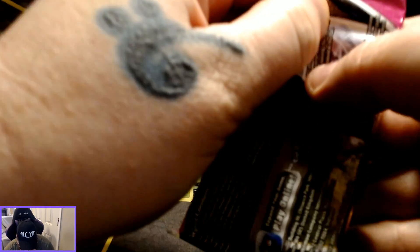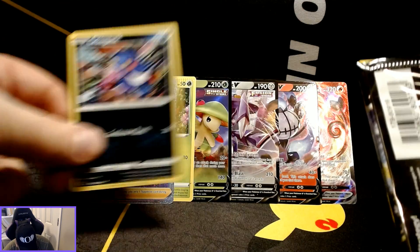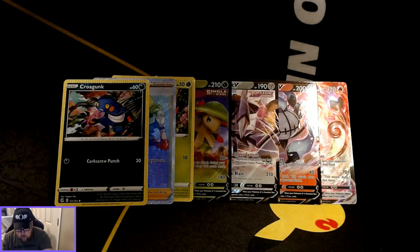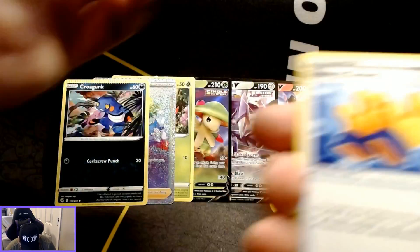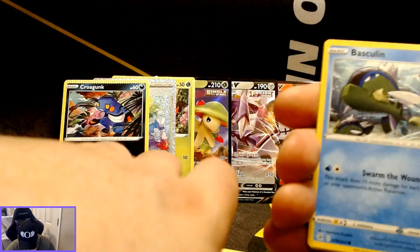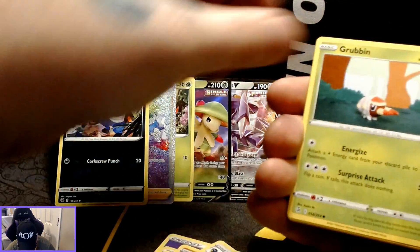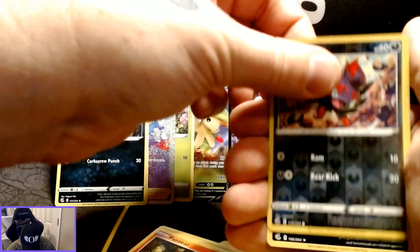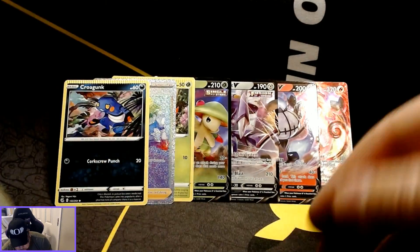We're getting close to being done with this one side. Oh hey, this happened again — I got a Croagunk with all the creases there on top for this pack. I hope this isn't a continuous theme they've got going on, because that's sad — eventually it's going to ruin a card that's actually worth something more than probably a quarter. So the Zorua reverse holo with Toxicroak as the non-holographic rare.